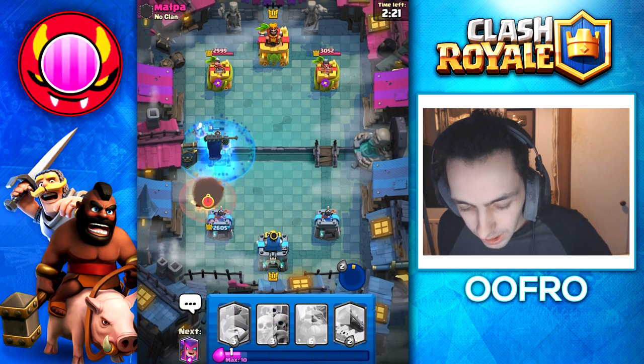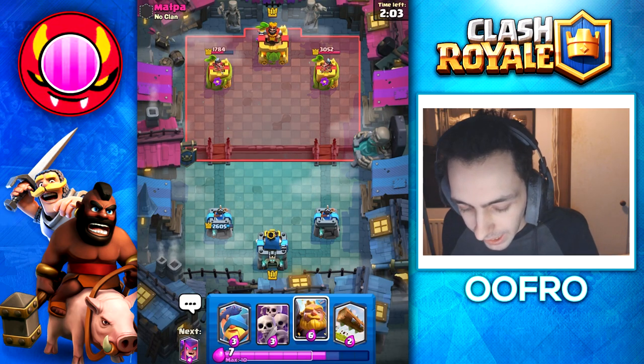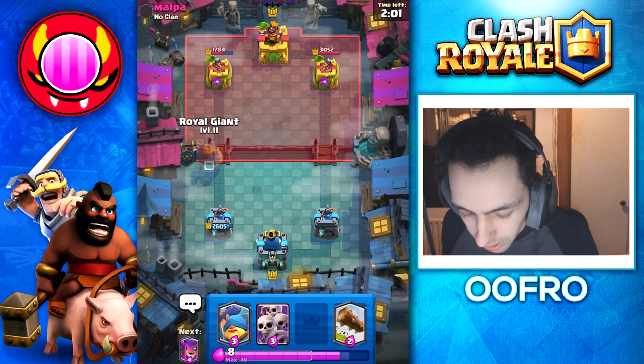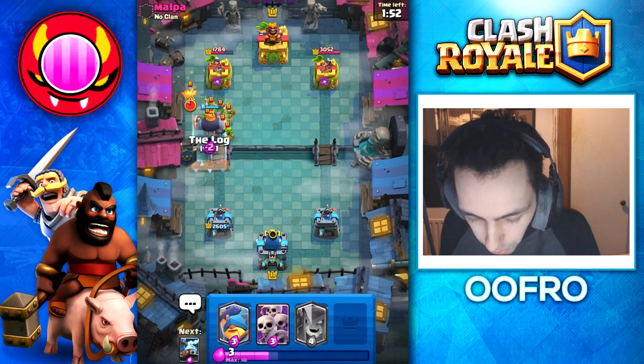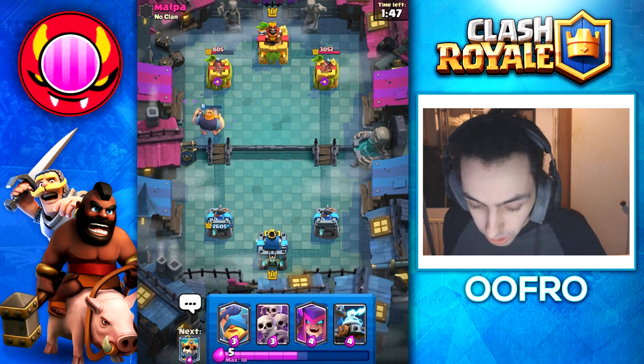Going to use my Skeleton King ability. Hopefully we can get some good tower damage here — that's some damage. He also wasted the Cannon so we can Royal Giant at the bridge. Get ready to Fisherman in case he plays something. Goblin Gang — okay, we will Log that. We also hit the Dark Goblin. Really good value and really good damage.